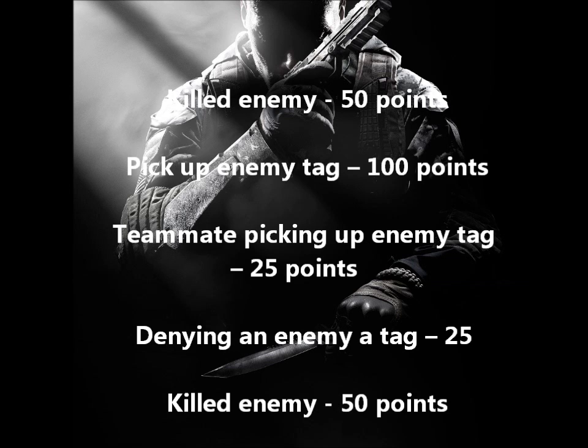You'll probably see the image on screen right now if you guys want to read along. For a killed enemy in Kill Confirmed, you'll get 50 points — just like it is in Modern Warfare 3; you kill somebody by any means, you get 50 points. Now, when you picked up an enemy dog tag in Modern Warfare 3, it was only worth 50 points. In Black Ops 2, you pick up an enemy dog tag and it's going to be worth 100 points — so it's going to be even more valuable to go get that dog tag, because it's going to be more points towards your scorestreak.